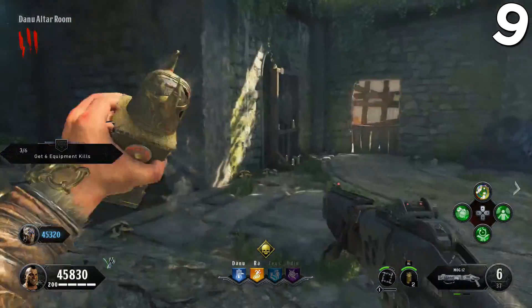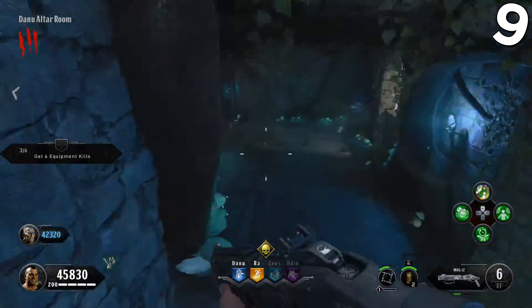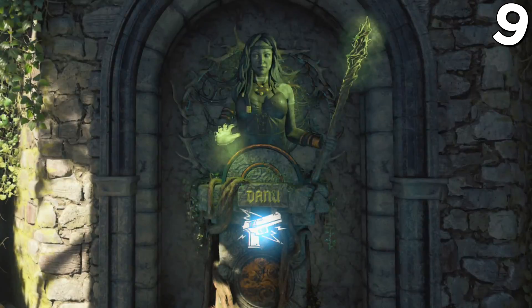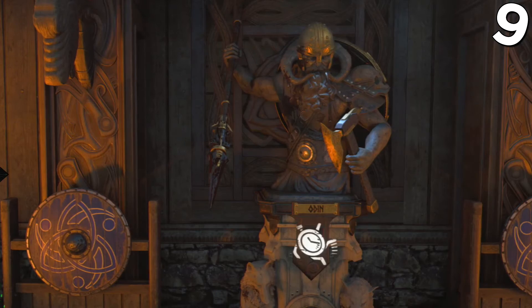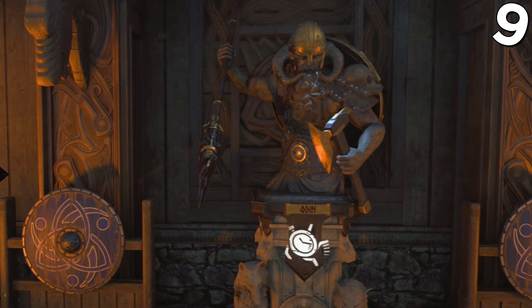Each god representing the 4 perks on the map are all from a different area, and their towers are themed accordingly. Danu is the Irish goddess of fertility and wisdom. Ra is the Egyptian god of the sun. Zeus is the Greek god of the sky. And Odin is the Norse god of war, death, and magic.